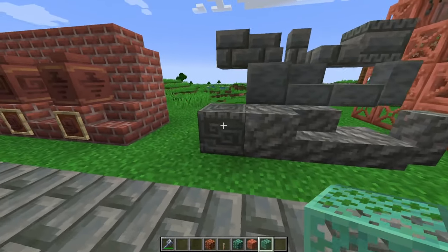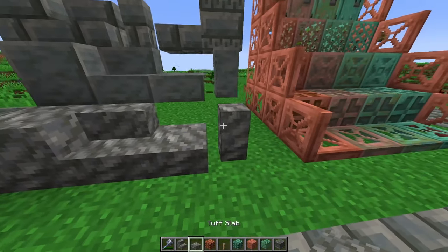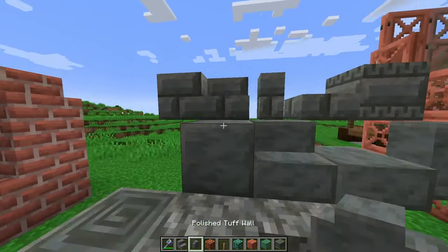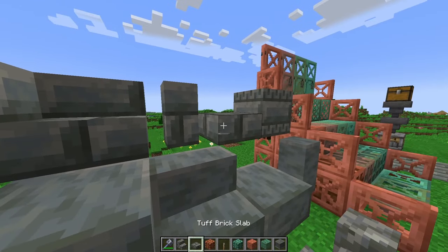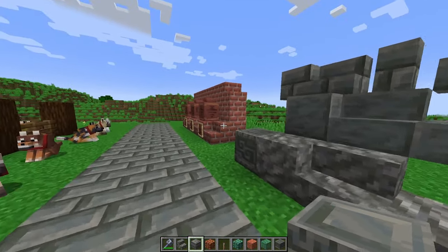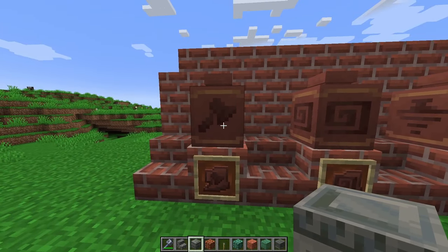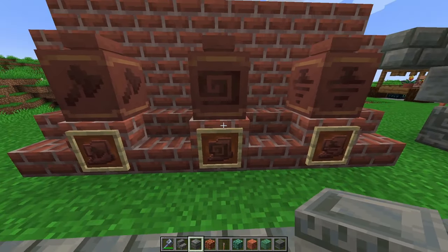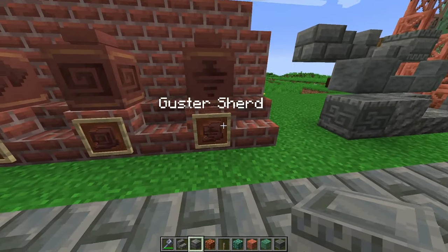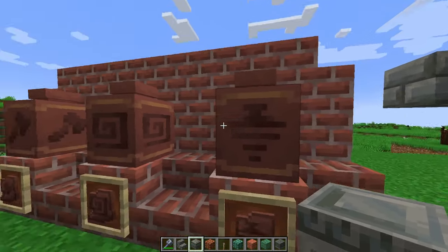We also have a bunch of different tuff variants: the chiseled tuff as well as regular tuff blocks like stairs, slabs, and walls. We have the polished tuff blocks and then the brick tuff blocks, which are fantastic, and even the chiseled tuff bricks as well. Moving on, we have a bunch of new pottery sherds — the scrape sherd with an axe on the front, the flow sherd with the flow wind symbol, and the guster sherd, which is of course inspired by the breeze.